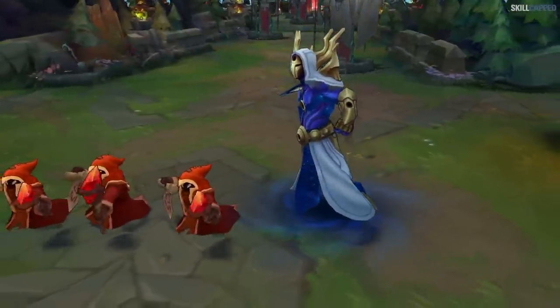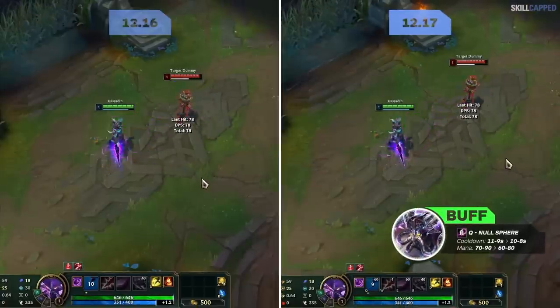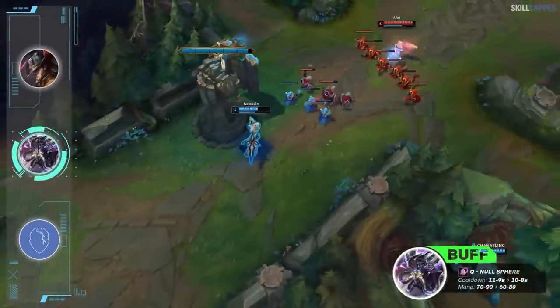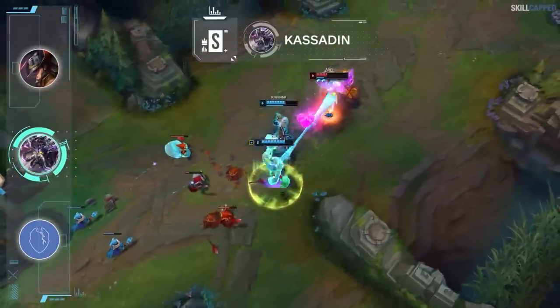Kassadin's weakest point of the game is being buffed for 12.17 with his Q cooldown lowered by 1 second at all ranks and Q mana cost lowered by 10. This buff combined with other meta mids like Ahri and Sylas being nerfed will help put Kassadin in a great S tier position.